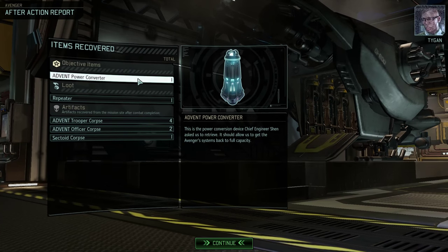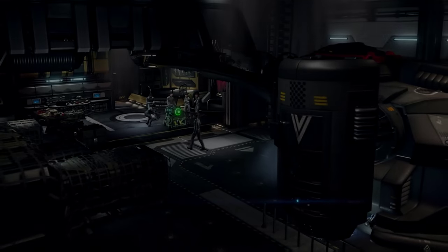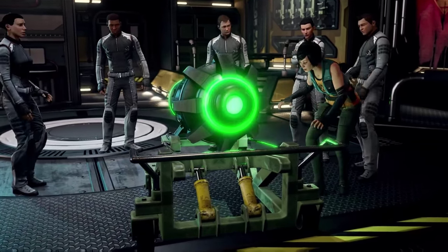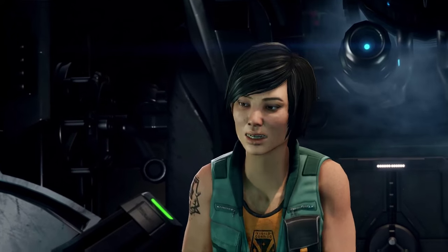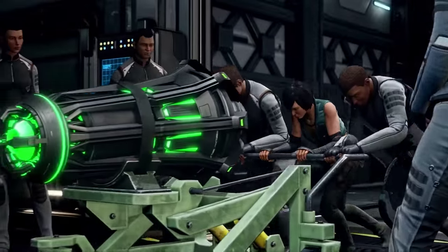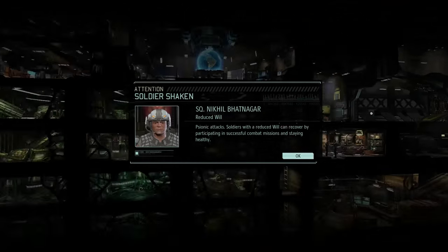We've got an Advent power converter in our ongoing efforts against the aliens. When you have a moment, Commander, I have made some interesting discoveries relating to the implant we removed earlier. My brain implant? What's that thing? It glows green — it's dangerous. Why are you all just standing around? Plasma weaponry is not a good thing. It's the power converter — let's get it inside. Woman knows her job. We're going to get some power going — what are we going to do with all the power?